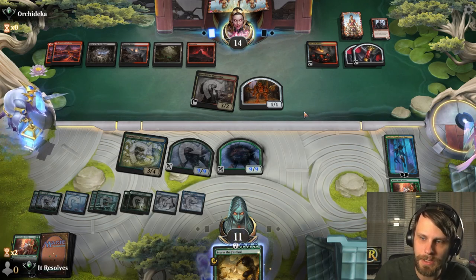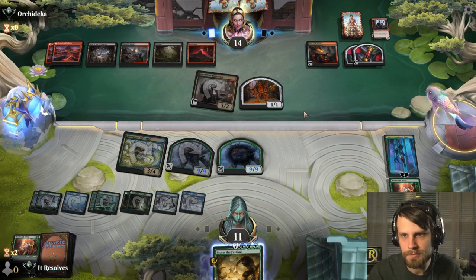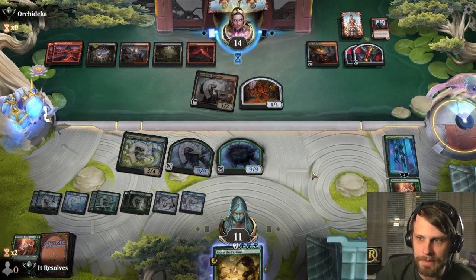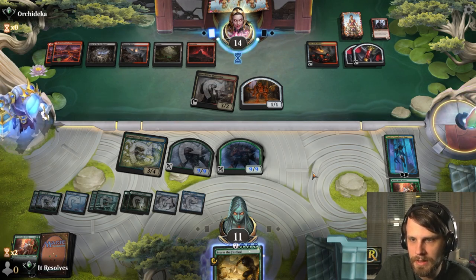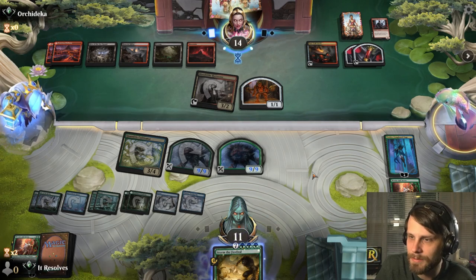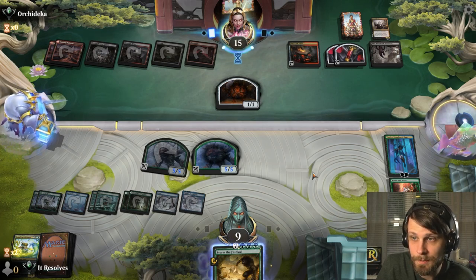We start just activating the Hall of the Storm Giants or the Lair of the Hydra — either one. The Hall is a little bit challenging for them to deal with, and just start powering out some damage. I think this is somewhat locked up. The nice thing here is Tamio does allow us some reanimator options as well, so even if they swept, we've got some things that we can do. Double 9/9 is pretty difficult for them to deal with.